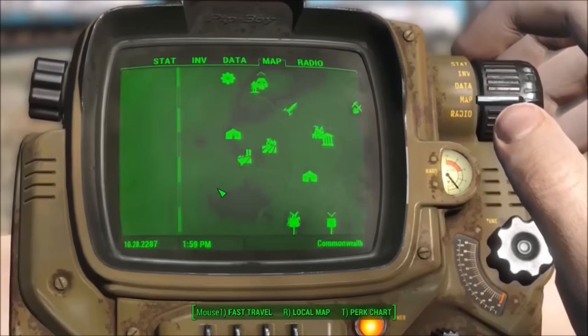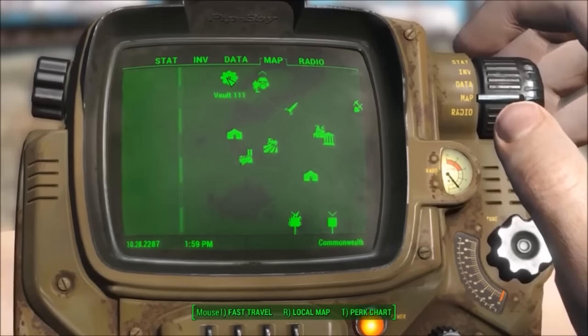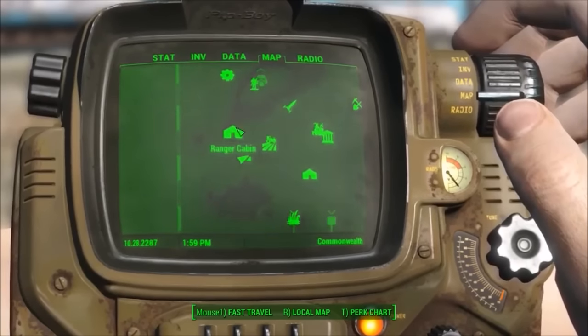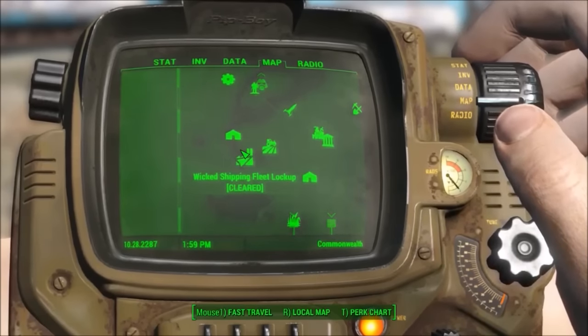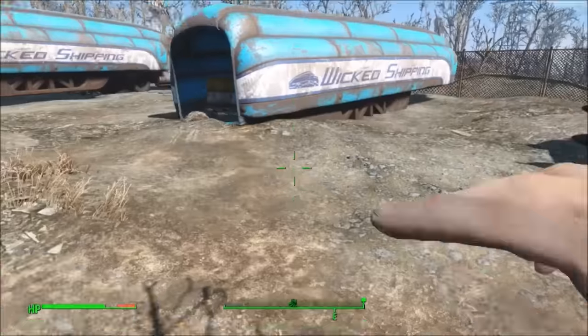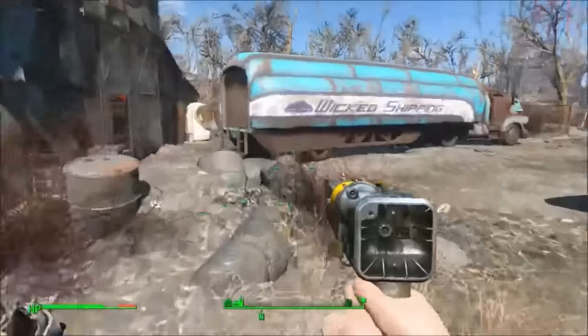There's a bunch of them in the game. This is the first one I found — I've only played a little bit — but if you go from the vault, there's Sanctuary, just a bit south, there is a Wicked Shipping Fleet Lockup. What you do is you clear it out; there's some ghouls and stuff like that, and there's little containers and trinkets to find.